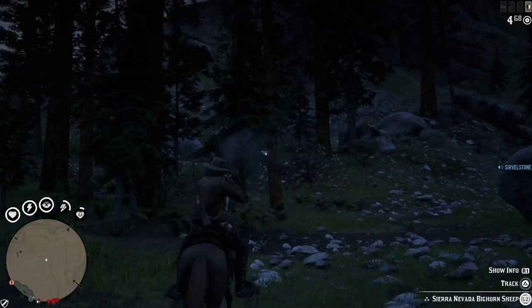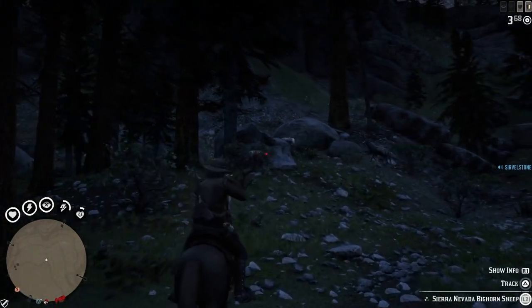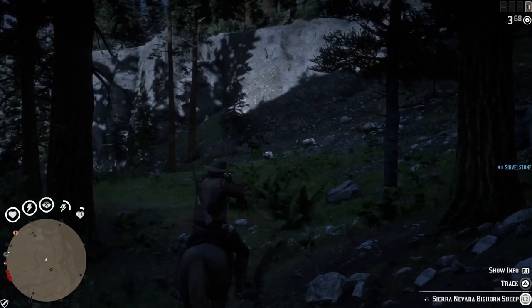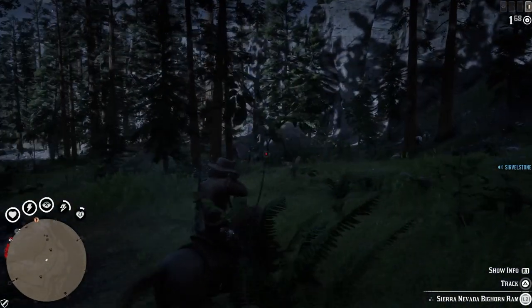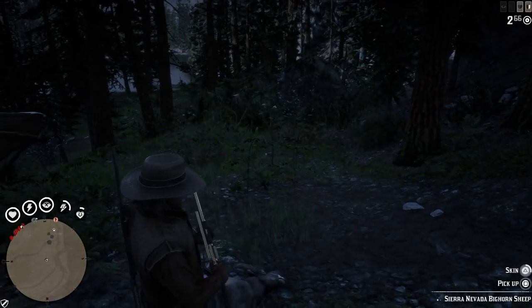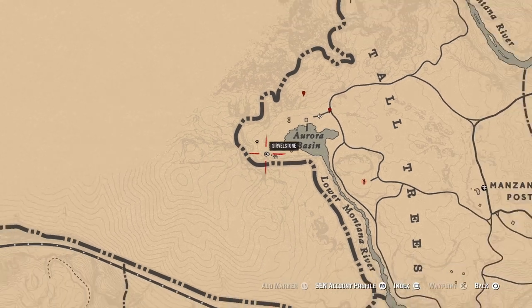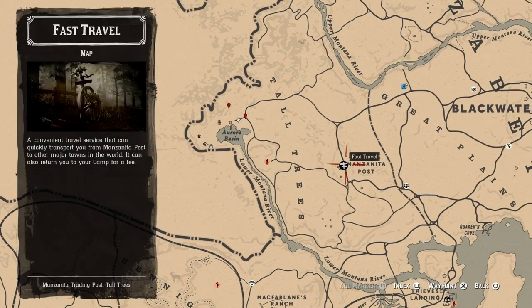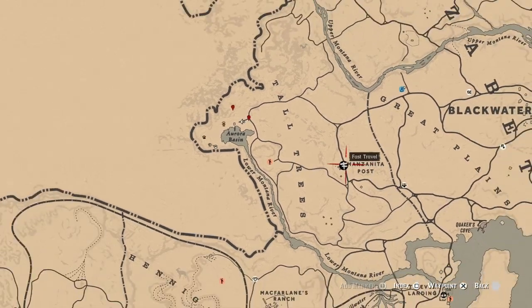There they are — bighorn sheep, many of them, easy to get. Look at that, so many! Just around the Aurora Basin, this spot is really easy to get them because they are locked between the mountains and that lake. If they run towards the lake they will be slowed down, making them easy to shoot. It's very close to Manzanita post fast travel — a very good location.